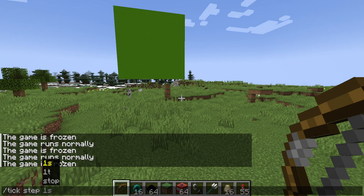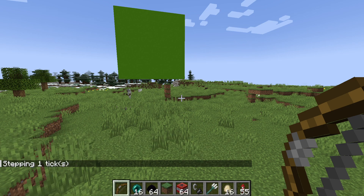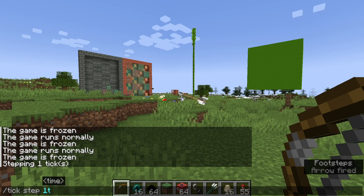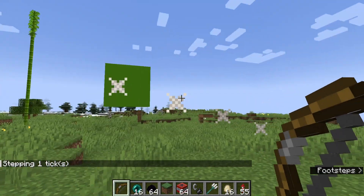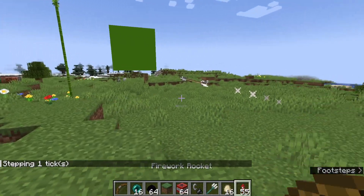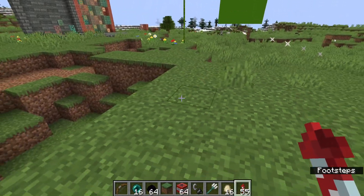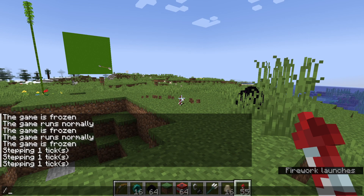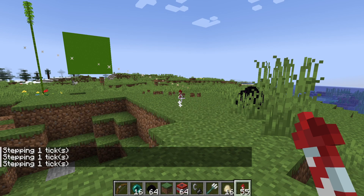The next subcommand is step. For step to work, the game needs to be frozen — if the game is unfrozen, this command will tell you the game needs to be frozen first. Basically, step will advance the game a certain number of ticks. So if I do one tick and enter it, as you can see the game moves one tick forward. I can show this best by shooting an arrow — if I move it one tick forward, you can see the arrow moves one tick. This is good if you want to capture the trail of an arrow, or if you want a firework to be a bit higher in the air.